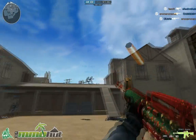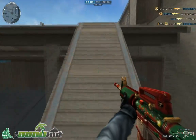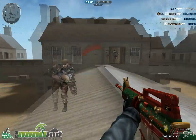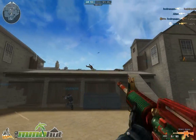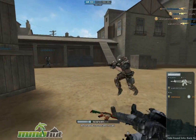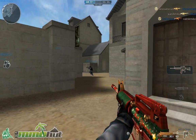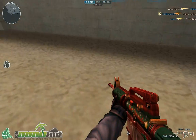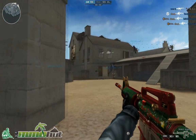Movement is WASD as always, and I aim with my mouse. Alright, I'm getting shot at. Got him. Fire in the hole! I didn't get that guy, someone else did. Oh my god, I just died. You can see the ground quality is really bad, the detail on the ground. But you know, it doesn't really matter much.